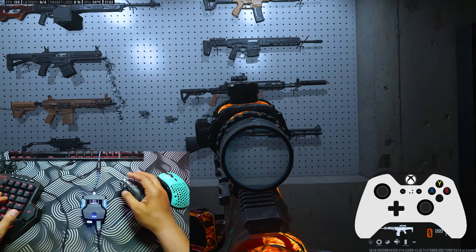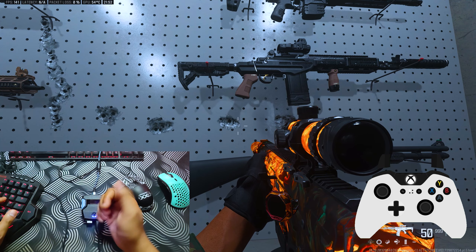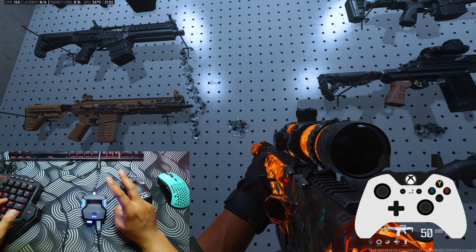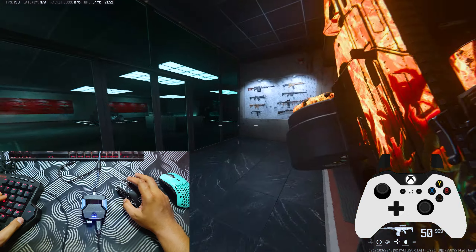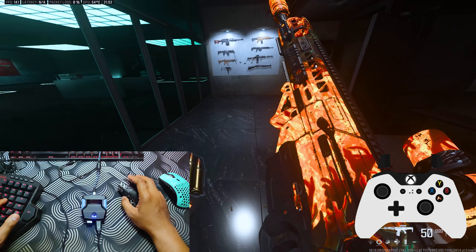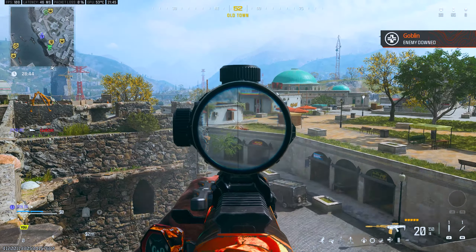Now let's try these attachments with all four recoil script values in the firing range. First, without any script — you can see it's going up and to the left. Next with the Pro Pack — nice. Next with Gotthis 6.0 version 1.2 — nice. Next with Ronin version 1.1 — nice. Next with Fury version 1 — nice. All four scripts work really well for this gun, the SWA Subverter.